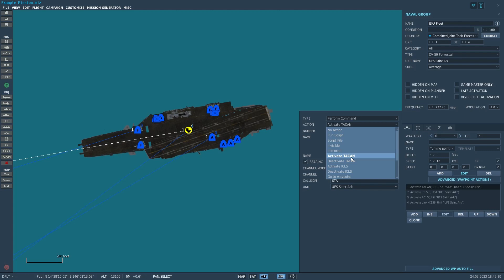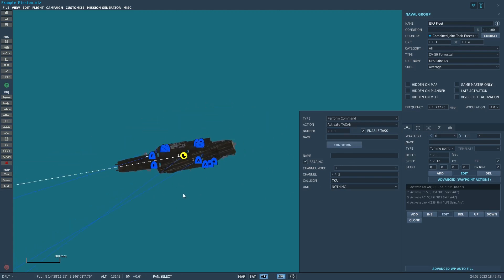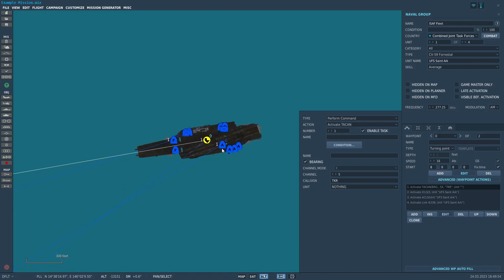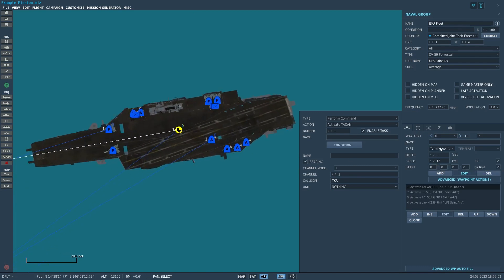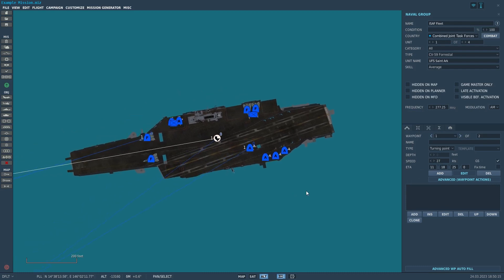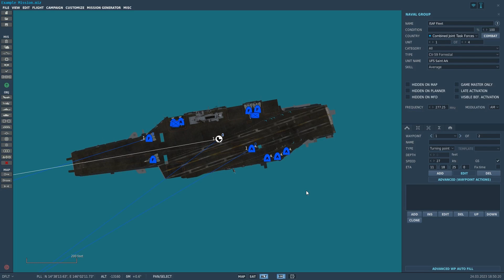It's important to set up TACAN because INS systems don't work to navigate to carriers since they rely on fixed points and the carrier moves. Also, if you have a carrier in your fleet and you're using it for flight operations, always have it sail into the wind — that's standard carrier procedure. You should also have it going at a decent speed at the start and at your second waypoint.